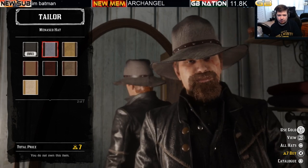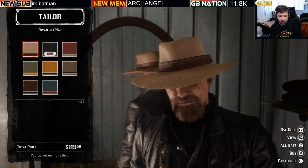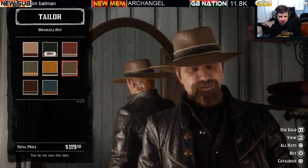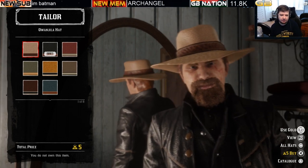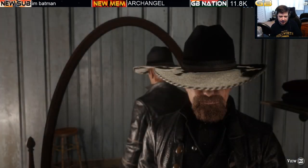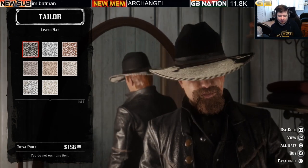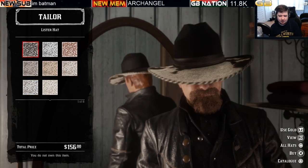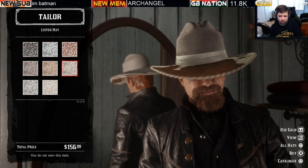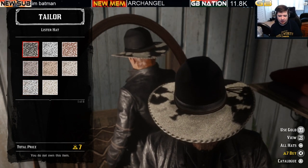Moving to another popular hat — the Awanjila hat with eight variations at $119.50 or five gold bars. It's an extremely popular limited stock hat. Next is the Lister hat at $156 or seven bars of gold per variation, with eight variations. It complements the Levitt jacket well for those into that pattern, though it appears to be a reskin of a normal hat with a unique pattern.